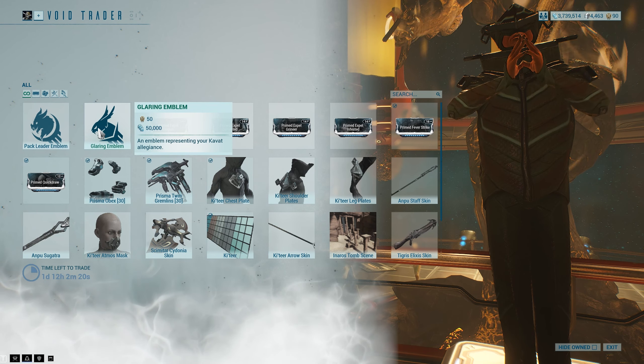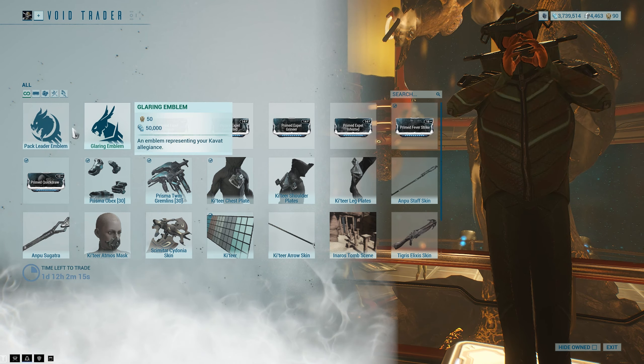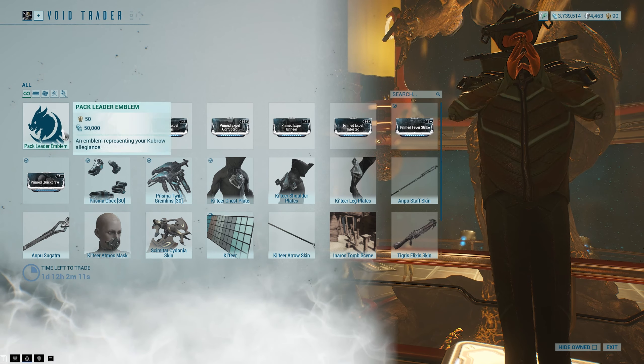Pack Leader emblem, as well as the Glaring emblem. I believe these are pretty much the same as there was a glyph that they released of these two not too long ago, but now they've got emblems of them as well, which is nice.